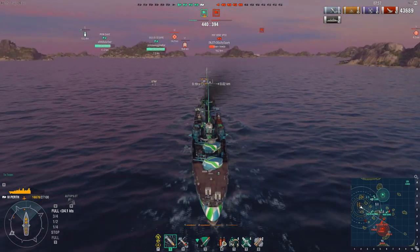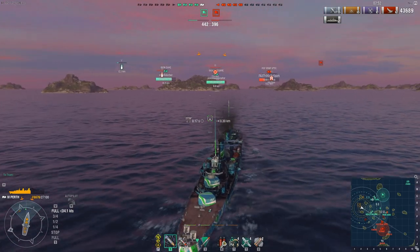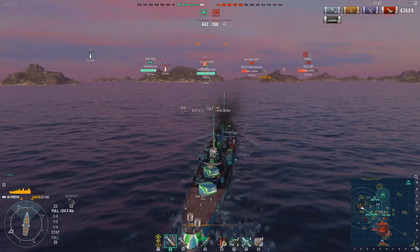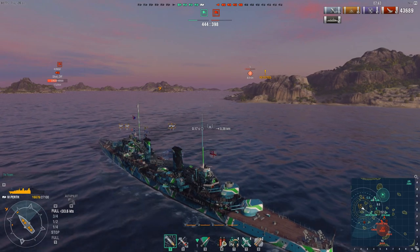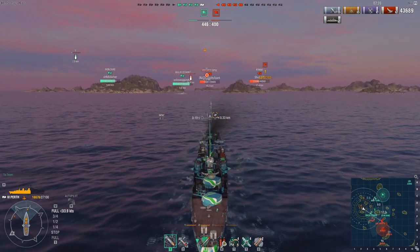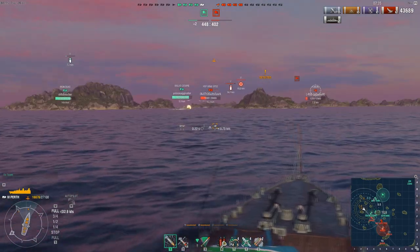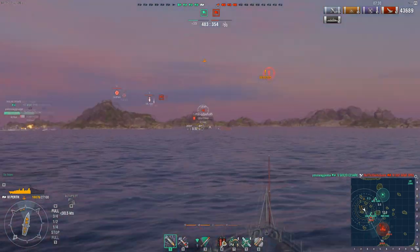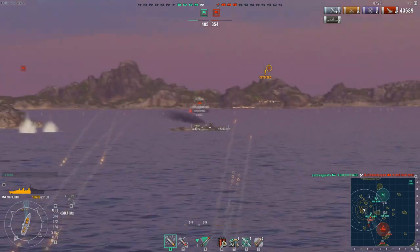The enemy team finally did manage to take out the friendly destroyer — that's bad news, because it means the enemy destroyer is going to have free reign to do whatever he wants, provided he doesn't get spotted. The Perth, like I said, is a very good ship to play almost as a heavy destroyer because it has a low detectability range when you have the proper captain skills. Pep is now detected — the enemy Fubuki has popped up very, very close.